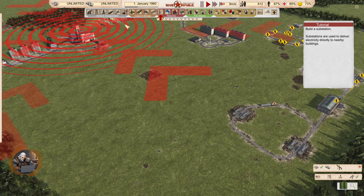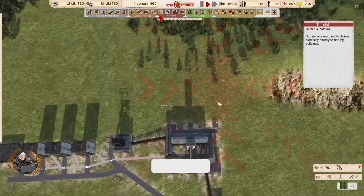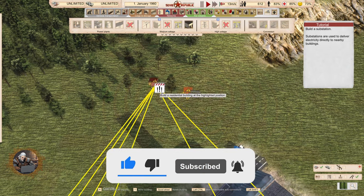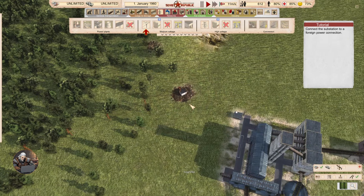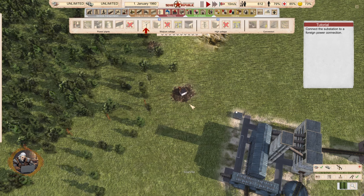Build a substation. Substations are used to deliver electricity directly to nearby buildings. Without substations, nothing works. I remember that was a big problem when I first played the game. Connect the substation to a foreign power connection.